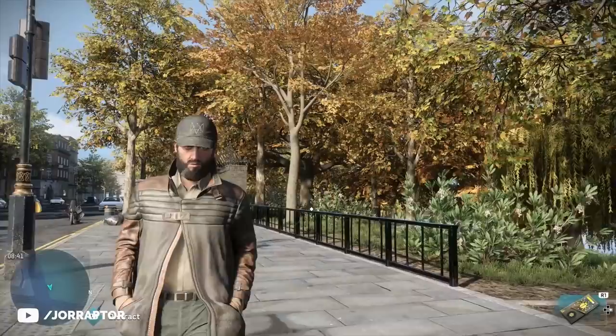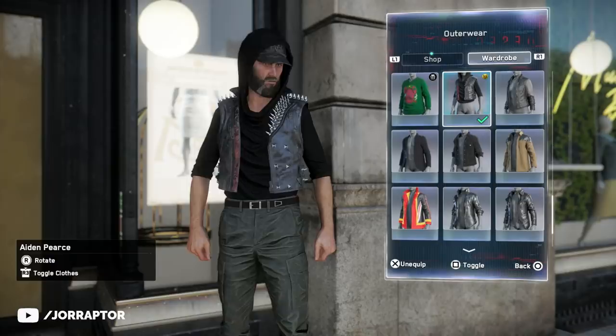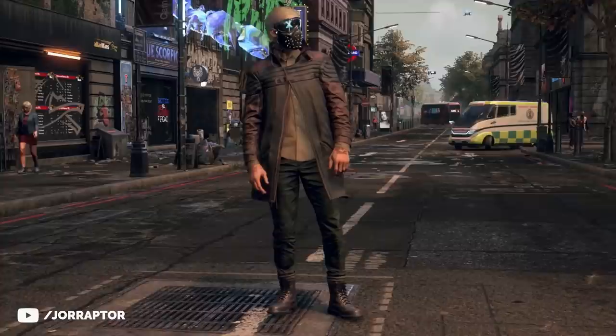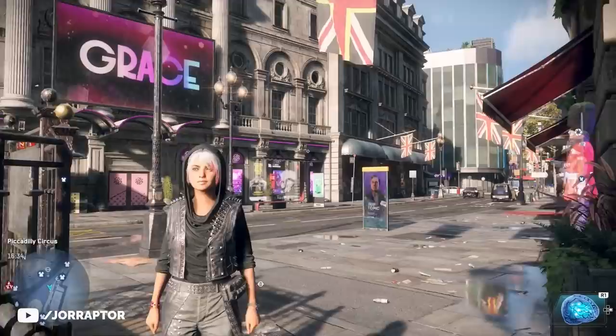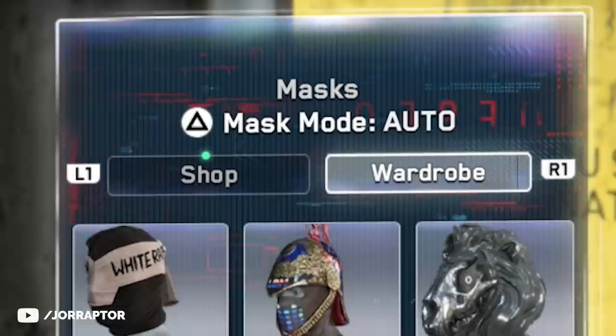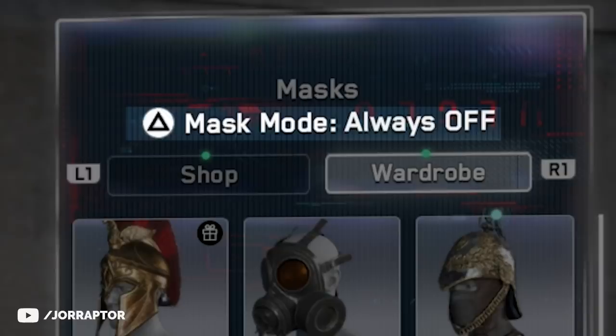You can put any outfit piece on Aiden if you want, and even give him Wrench's outfit or the other way around. Overall having the hood from Wrench is awesome on many different characters. Also added with this update: if you go into the wardrobe and go to the mask section, you can select the mask mode. Auto is what it normally is, always off means you will never wear a mask — also not in combat — and always on means you will always have the mask on.